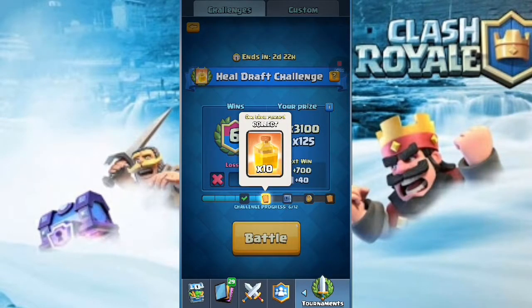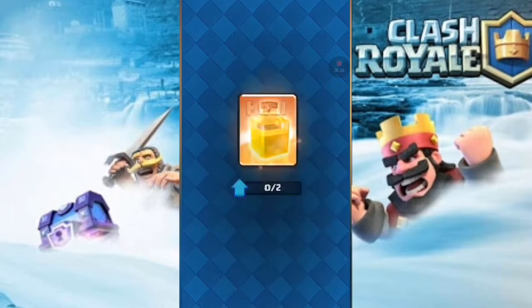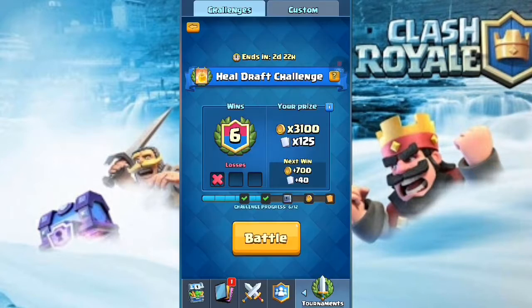Hey, what's going on guys, my name is Zaid and welcome back to Clash TV. Today we are playing inside the heal draft challenge and hopefully we get 12 wins. I'm currently at 6 wins and 1 loss. I'm gonna collect this 10 heal spell first, then hop into a battle. If we win that battle we're gonna get the giant chest. This heal spell might get it to level 3.